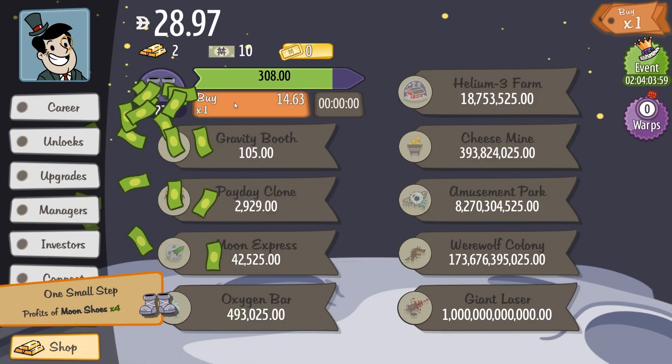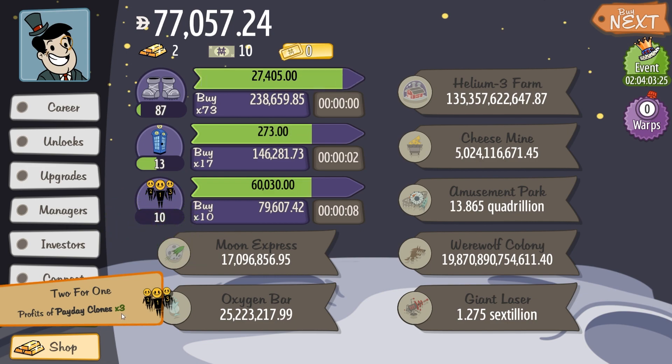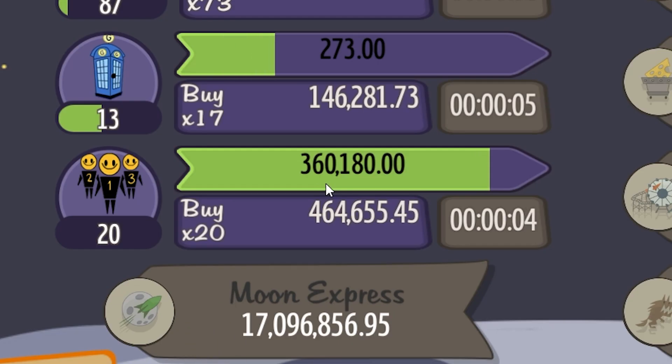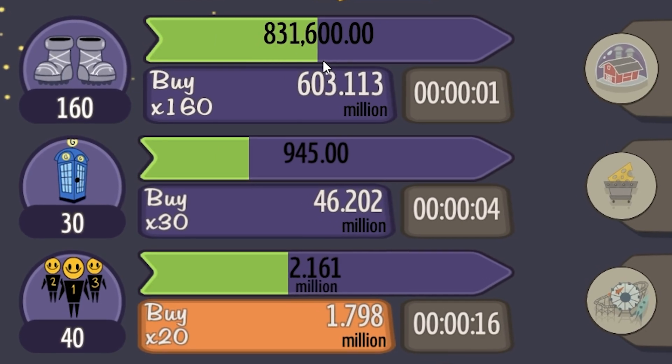From 3.5? Now it's 518? I'll come back in about five minutes. Actually, I came back in about two. I already have the managers for this stuff, and now the payday clones are times three — 60,000 when these are done. 360,000! I think I'm about to like the moon a whole lot. My moon shoes are almost making me a million dollars off themselves now.